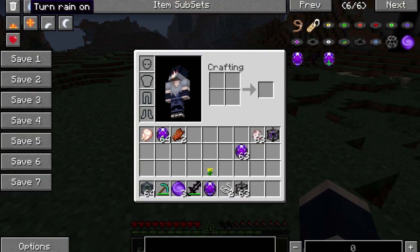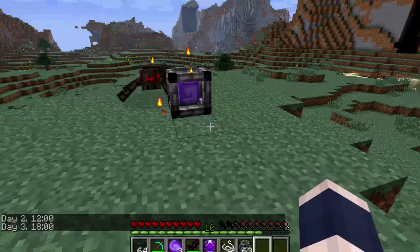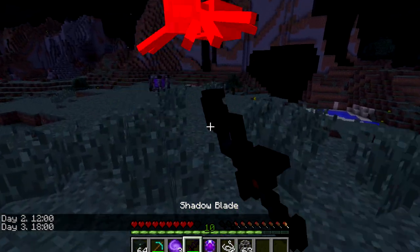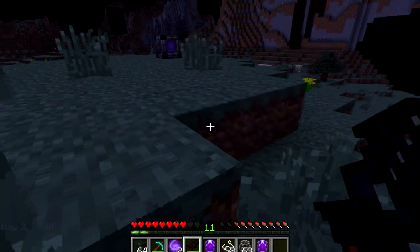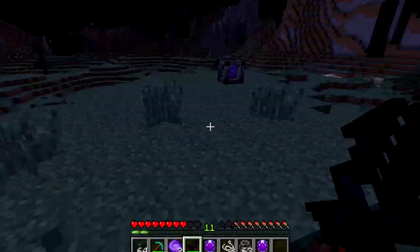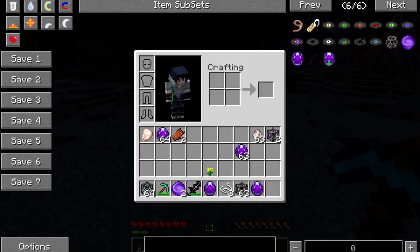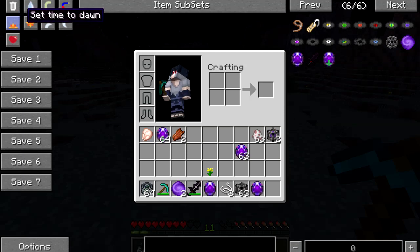Let's switch it to night real quick and see if we can get some spawning. Let's do midnight. And you can see now we're getting spiders. I think the more I kill, the more they store. Be careful with your shadow blade because it will store stuff in your soul essences if you have them in your inventory.